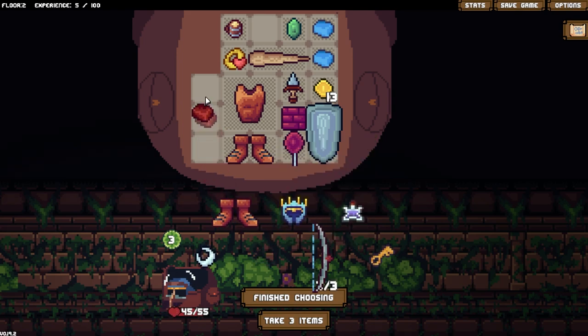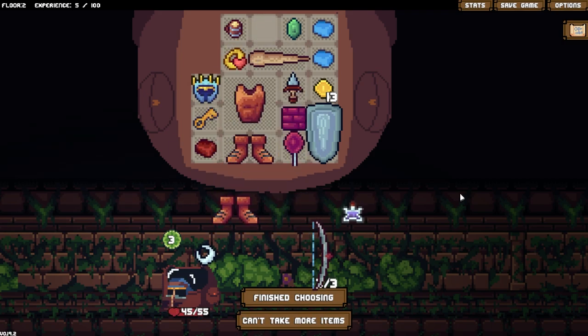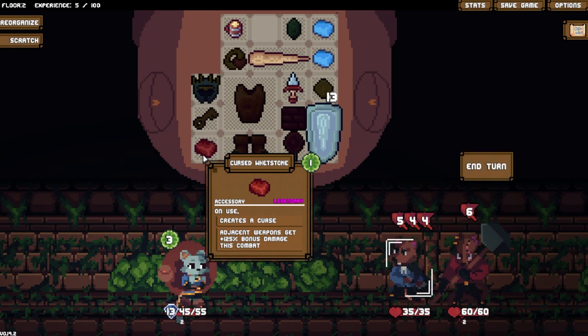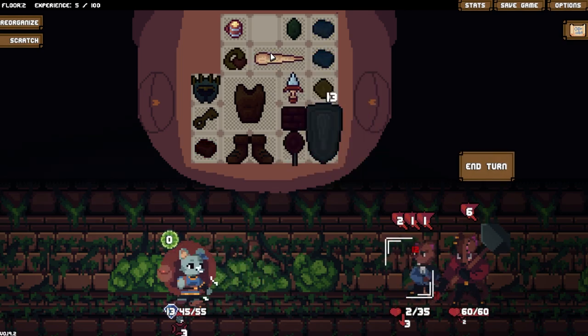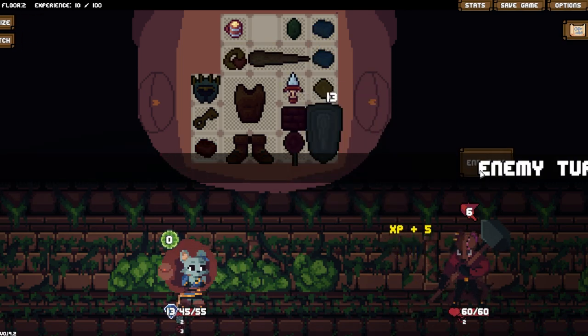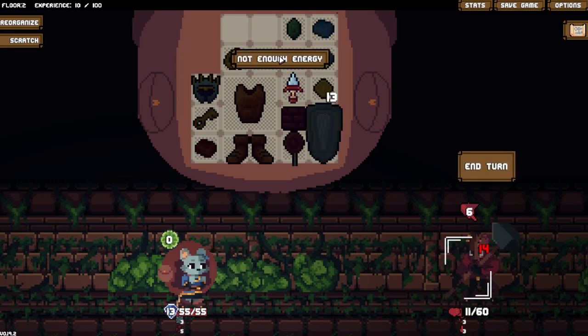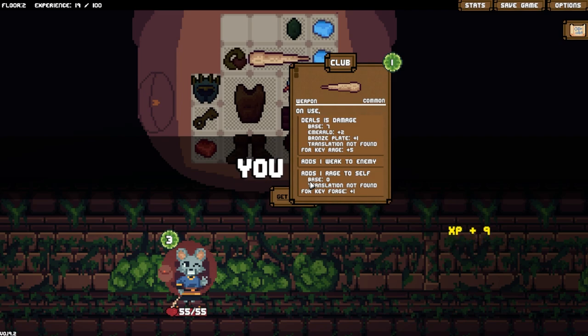Currently we don't have anything. I guess I'll grab that - we get the Blood Bow. I got rid of my helmet. Creates Curious adjacent weapons - nah, that doesn't really help me too much. I'm just going to club this guy so he doesn't do any damage, or he just dies - that also works. I do really like the weakness from that club.